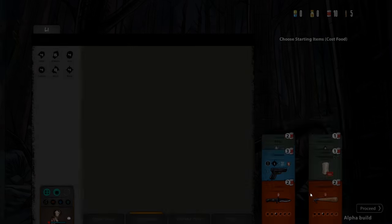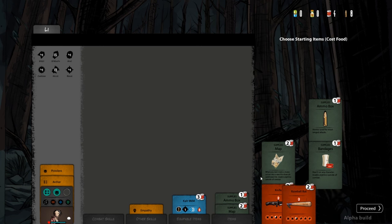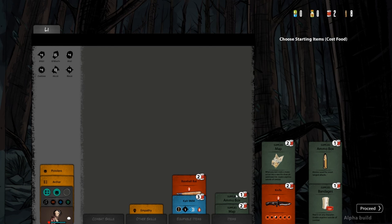Next, you will select your starting equipment and weapons. You start off with 10 food and can spend any number of these on items. As you play the game and complete certain encounters, you will unlock new starting items and equipment that will appear on the screen the next time you die and make a new character. If you die or turn mutant, it's game over.